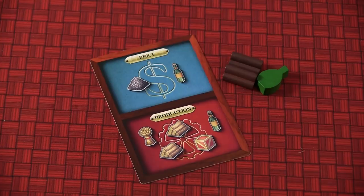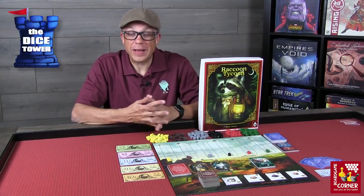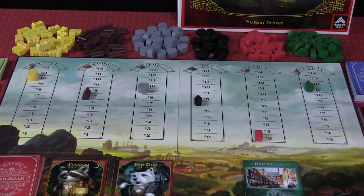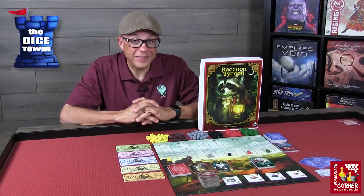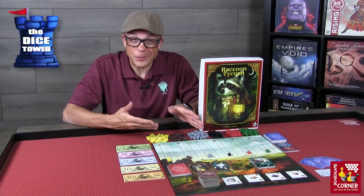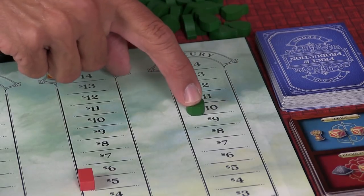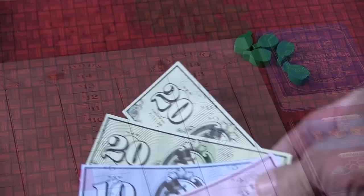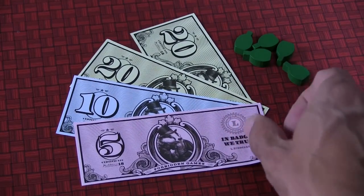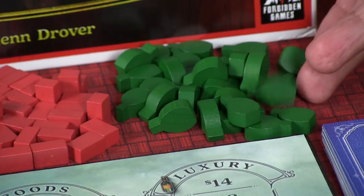Another possible action is selling commodities. You've gathered a pile of these in front of you, and you're watching the market tracks to see which ones might be the good ones to sell at a certain time throughout the game. You're also watching your fellow players to see what they might be looking to sell. So it's a battle back and forth to see who can sell first at the highest rate, because once you do sell a commodity, that commodity drops in value — a dollar per commodity you sell.